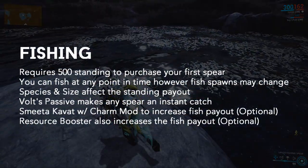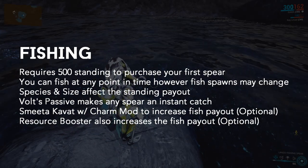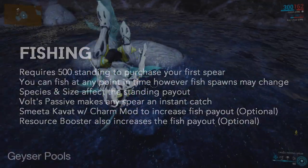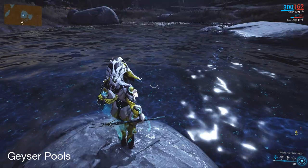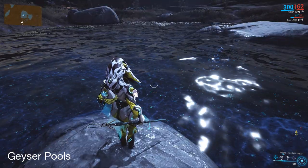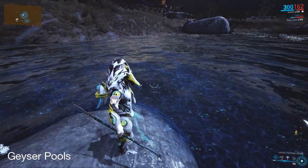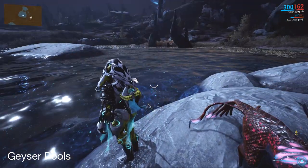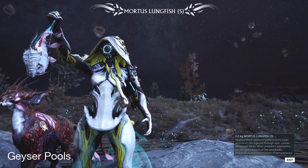Next up we have Fishing, which is one of the two most efficient ways of earning and farming standing, as you can stockpile as many fish as you want and hand them in once the standing reset happens each day. Once you've caught some fish, you can trade them in for standing at the fish vendor. The size and species of the fish affect the standing payout — larger fish obviously reward more than medium and smaller ones. If you want a list of the variations in standing, a link to the wiki page will be in the description.